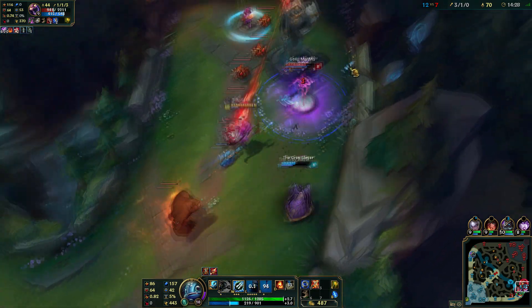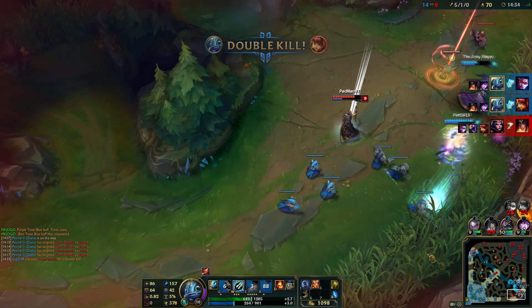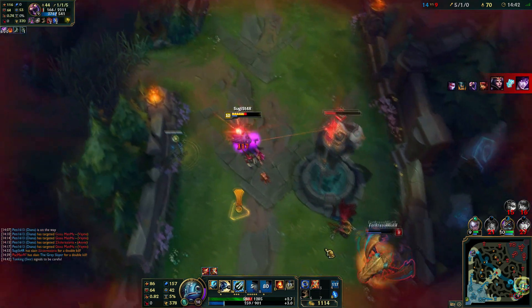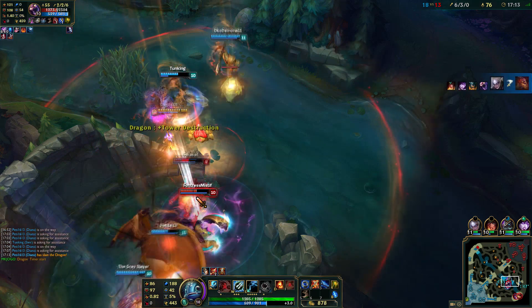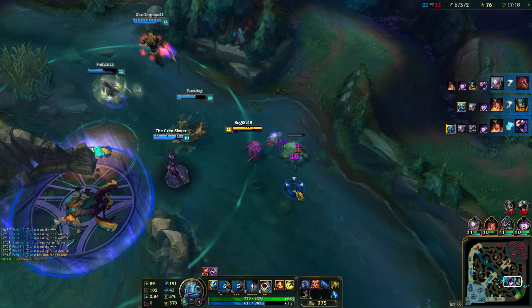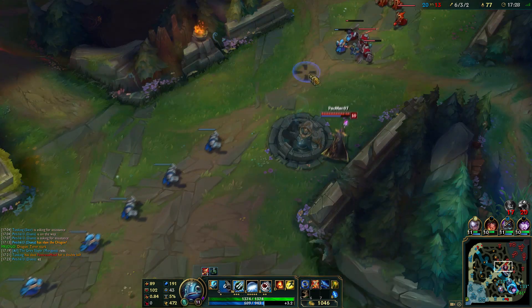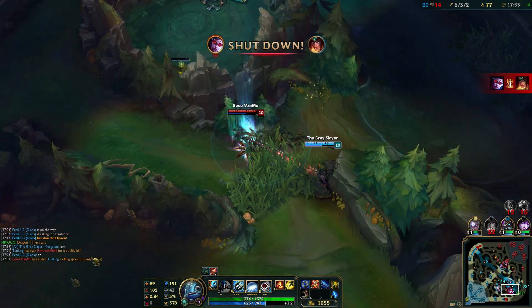The W is called Seastone Trident. It has a passive side which increases damage over time over 3 seconds, and once you use the active it deals bonus magic damage. It also uses the target's missing health, so it deals quite a lot of damage against tanks. This makes chunking people really easy and fast. The good thing about the W is that it makes last hitting really easy, so in certain situations I level Seastone Trident as a first ability so I won't be missing those early CS.